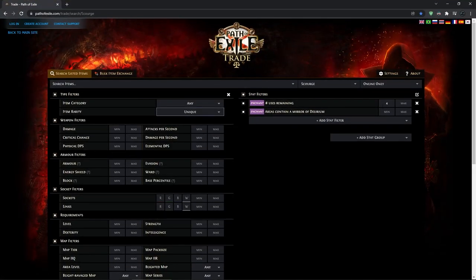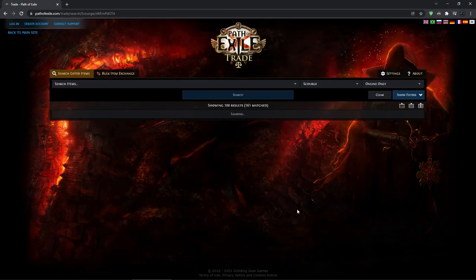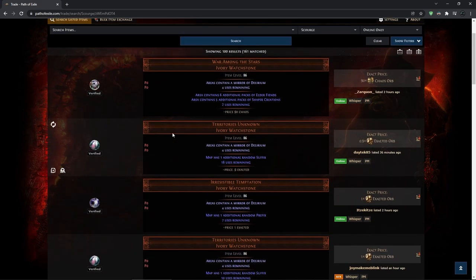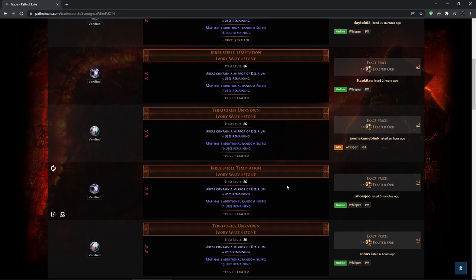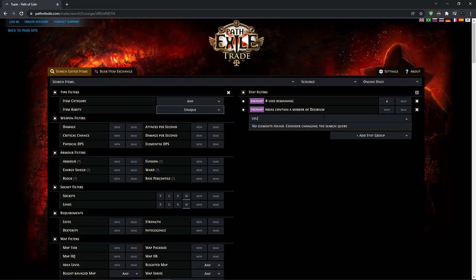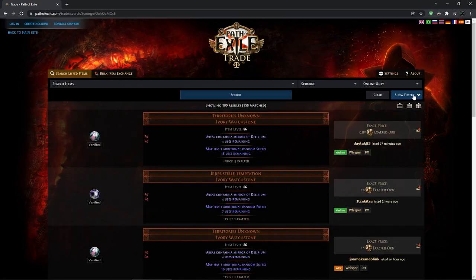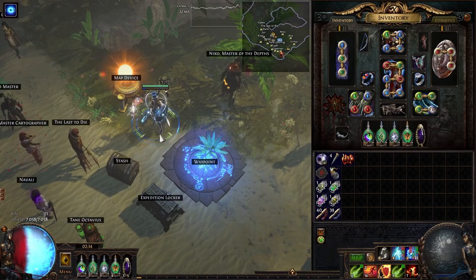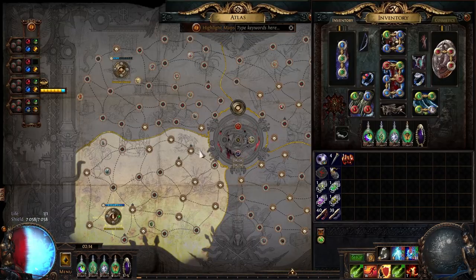You can buy these watchstones with four uses right now for around one exalt, but when I actually started doing this test they were going for 1.7 exalts, so I had to pay way more. Also when you are buying them you should watch out for the amount of uses — for example, this one only has two uses on the watchstone even though it has four uses on Mirror of Delirium. You might want to filter for at least four uses, or even 12 if you want to reuse the watchstones after the sextant runs out.